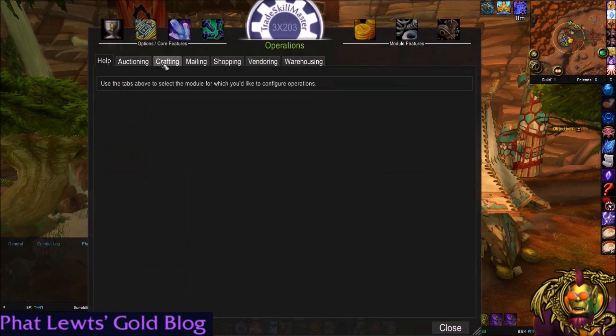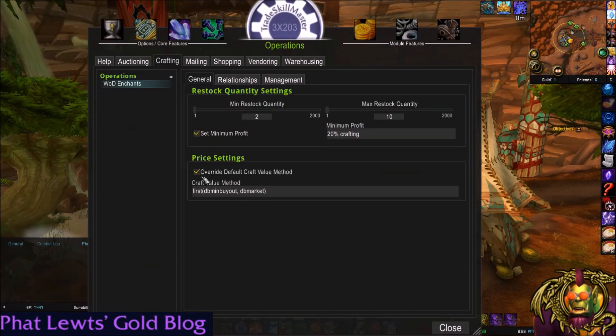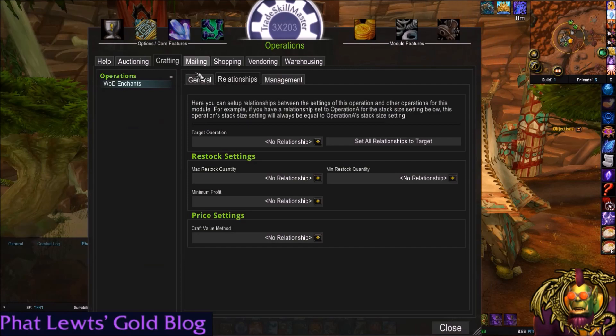Going back to my operations tab, crafting tab, WOD enchants — what we're working on. I'm not going to override the craft value method. There are also Relationships settings, but we're not going to go over that — kind of complex and annoying, just like relationships in real life. So that's basically that.